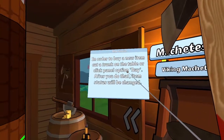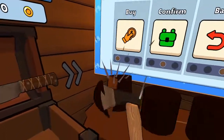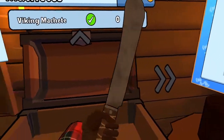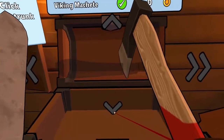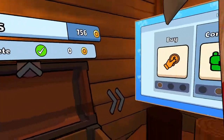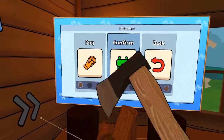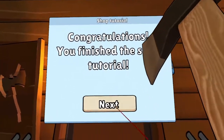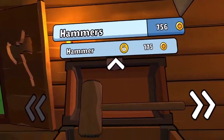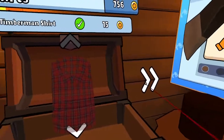In order to buy a new item, cut a trunk on the table. Do I have to confirm that? Or we bought it — nice. We got a new machete. I think that's all we can do. Confirm. That was the tutorial. Hammer — what am I supposed to do with a hammer? Timberman shirt. We have that. We can get different shirts.